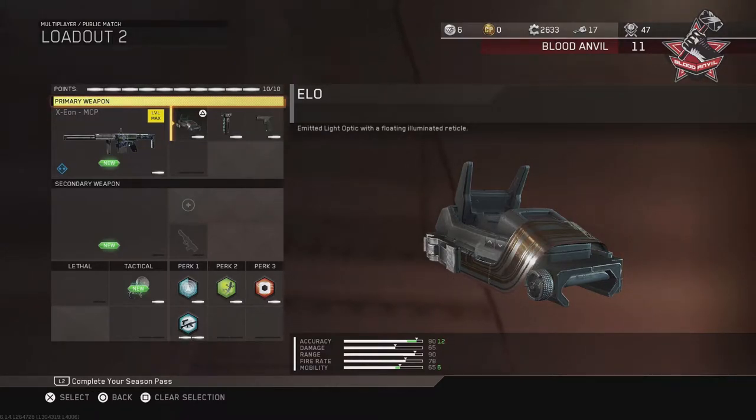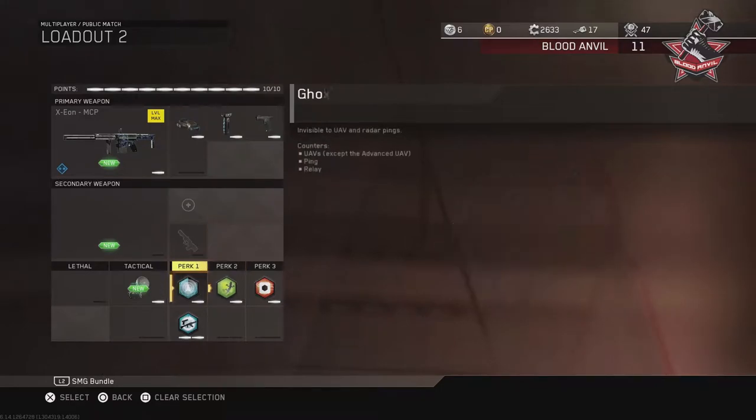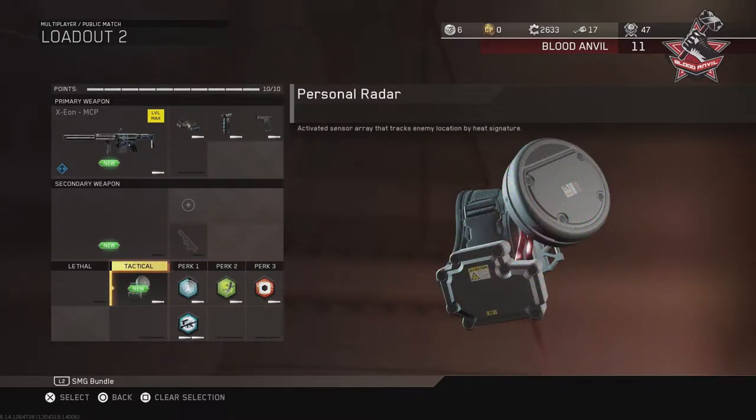I'm rocking Personal Radar on this class. You know, I'm going to throw off individuals with high KDs — I know they're using Personal Radar nine times out of ten. That's why I'm going to rock Cold Blooded on Perk 2, as you can see. Cold Blooded is very important — it's going to counter those Personal Radars.